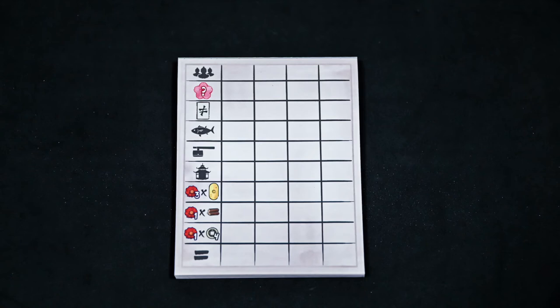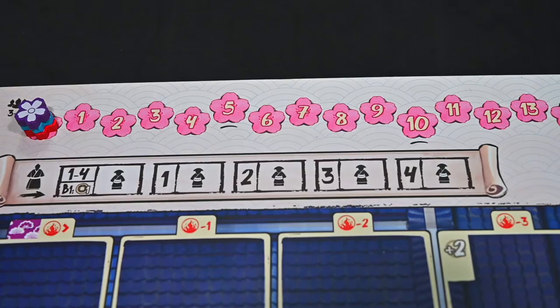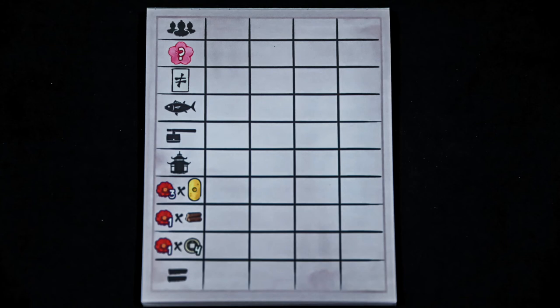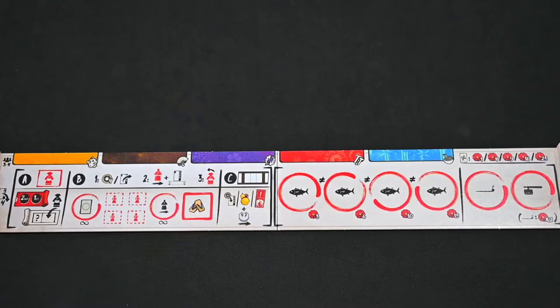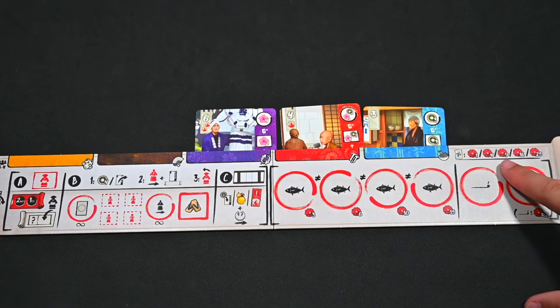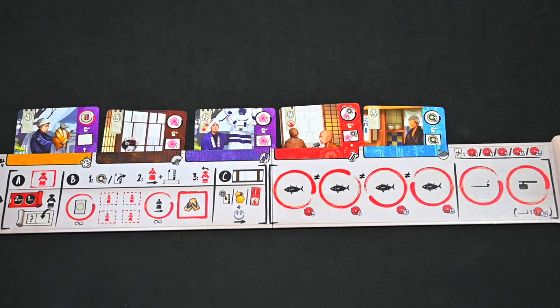To keep track of the score, use the score pad and the Iki tracker. All pink Iki are scored during the game and all red Iki are saved for end of game scoring. Write the total from the Iki track, then move on to character variety: one type scores 1 point, two different types scores 4, three scores 9, four scores 16, and five different types scores 25 points.